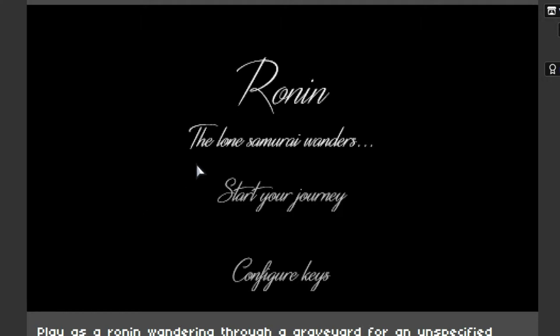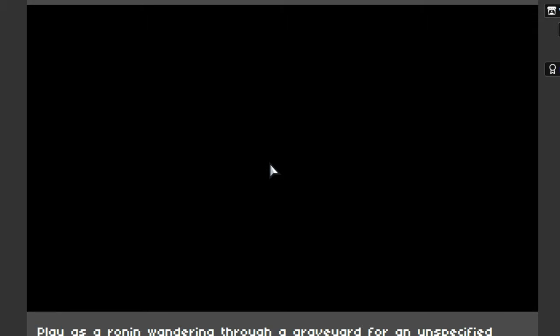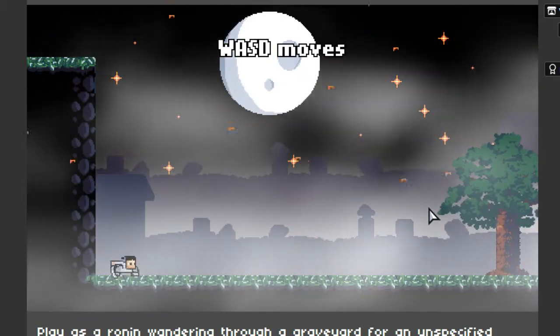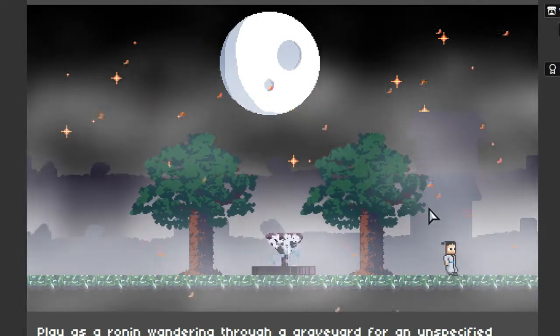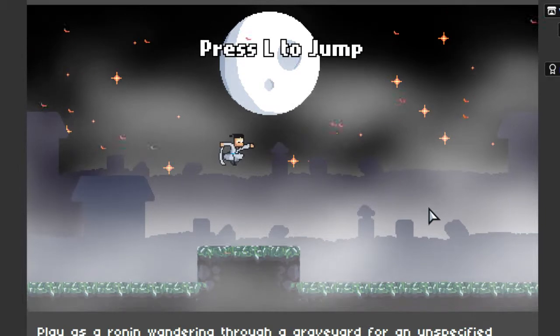I'm quite excited to play this. It looks pretty cool. It says here: 'Ronin, the lone samurai, wanders — start your journey.' Players: Ronin wandering through a graveyard for an unspecified reason. So let's start our journey. WASD moves — looks like S crouches and A and D move left and right. Pretty simple.